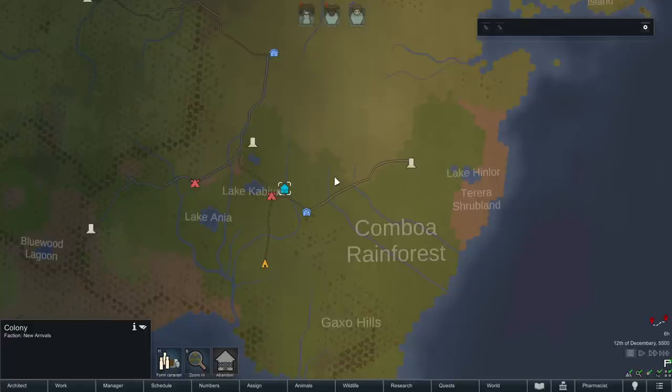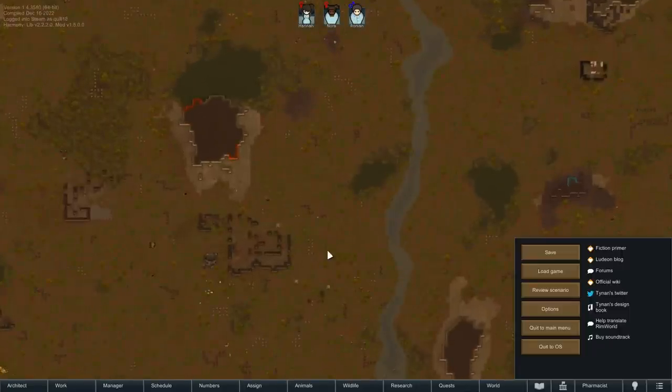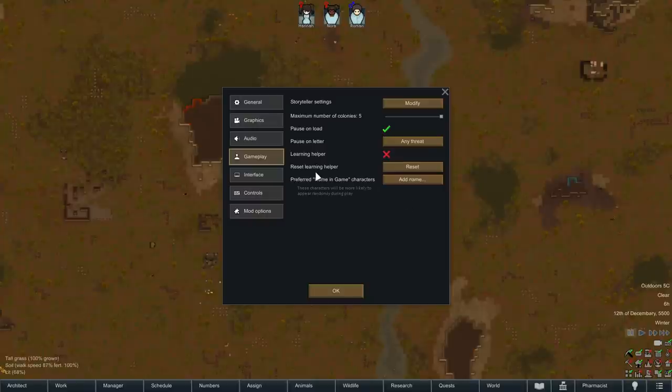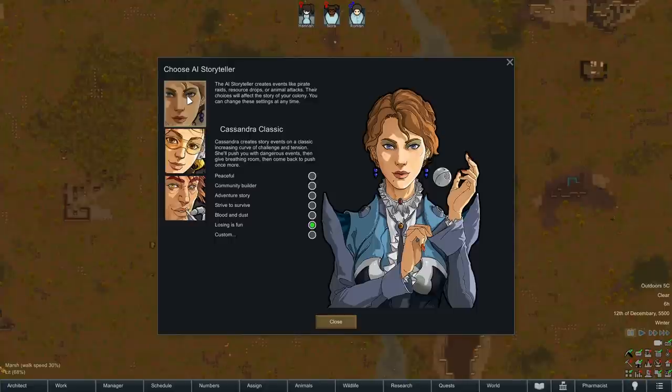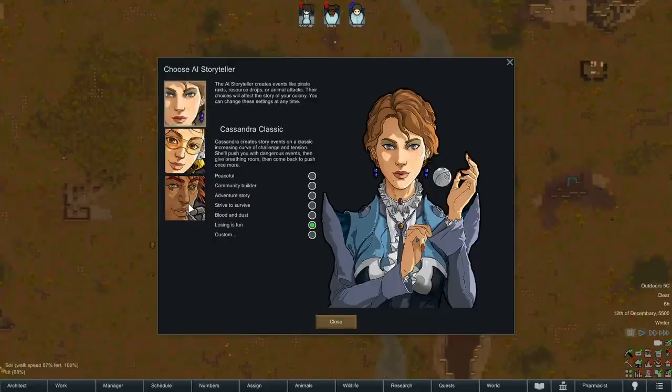There's also the Archonexus victory condition that we haven't done, although by all accounts it's not terribly exciting. So we are going to be going for the royalty vibe. The other thing is we are playing on Brutal difficulty — under gameplay, Storyteller Settings, we are playing Cassandra Classic on Losing is Fun.